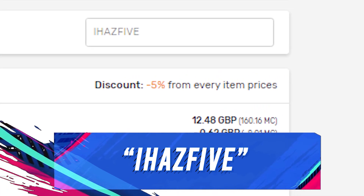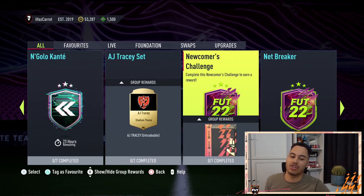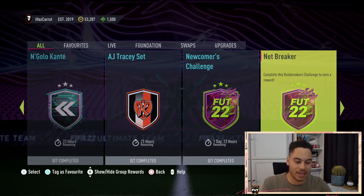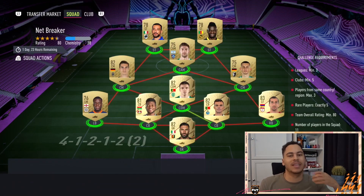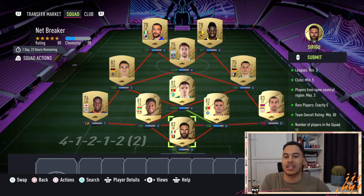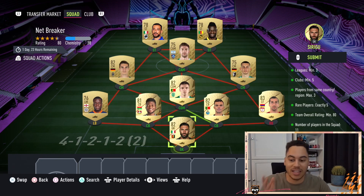What is up, another video back on the channel and we have another SBC net breaker. This SBC will cost you around 8,000 coins and you get a rare electron players pack — it's pretty decent value because even if you just discard the pack you'll get 5,000 coins, so you're only staking about 3,000 coins, and you could obviously get something quite good.